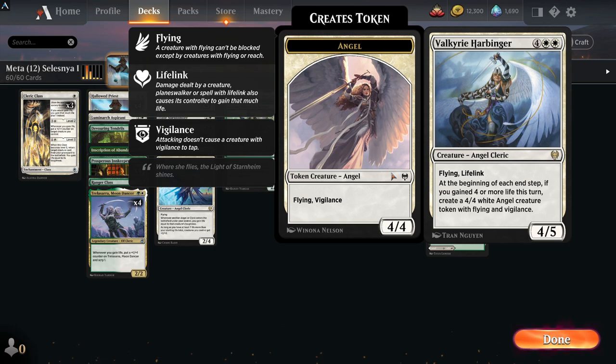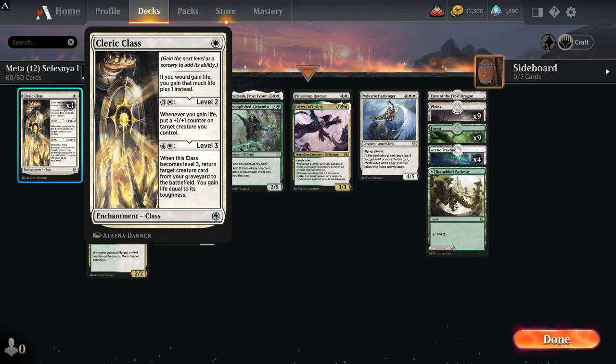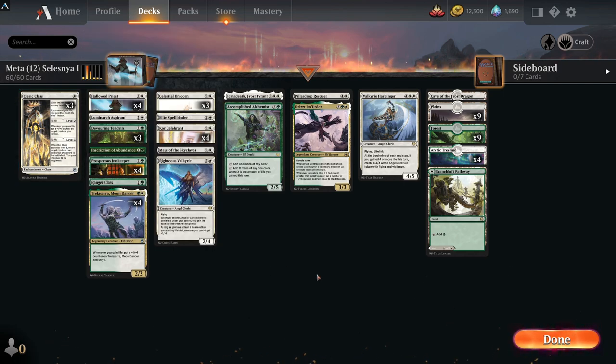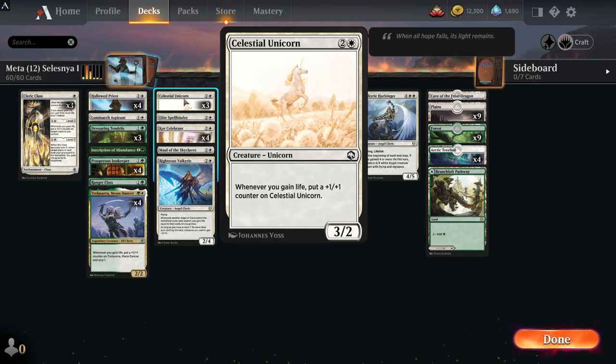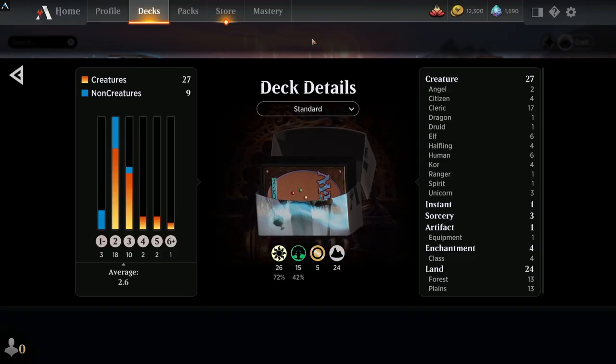You've got Valkyrie Harbinger — four or five mana, flying, lifelink, great in itself, but the ability to potentially make 4/4 white angels in a massive life gain deck every time you gain four life is pretty easy. Clarion Class gains you life, then you can put counters on a target creature if you go to level two. Celestial Unicorn is another great common — another trigger of gaining life puts counters on it. This life gain counter deck can really get out of hand; these creatures will build up to be massive.